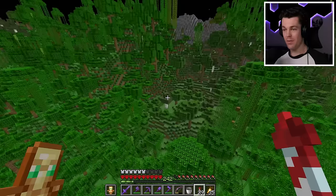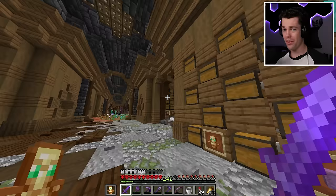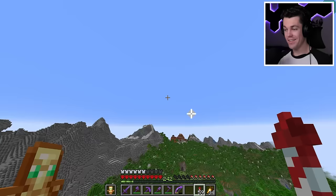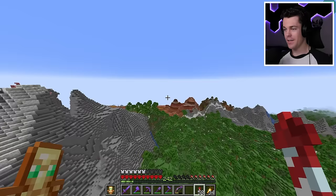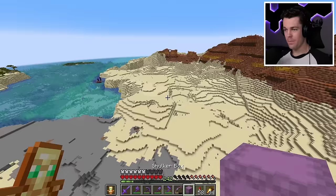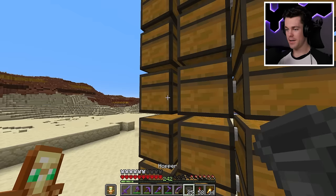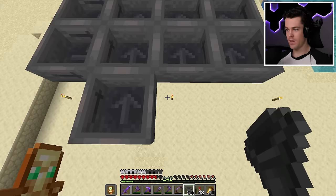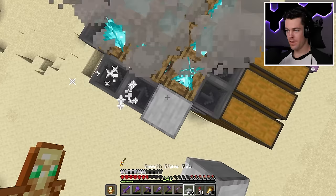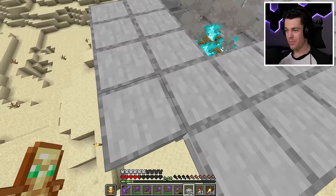Farm number five is gonna be a combo all-mob farm - it's gonna farm skeletons, creepers, spiders, zombies, and since I'm building it in a desert biome, it's also gonna farm husks. It's gonna be a bigger farm so it'll take a bit to get all the materials. It's gonna go right over here in the desert biome. We'll start with the collection system, then soul campfires on top, and then slabs going over here - that's where the spiders can die and it's also a space so they can't climb out.